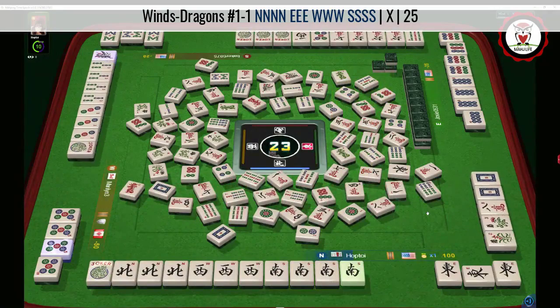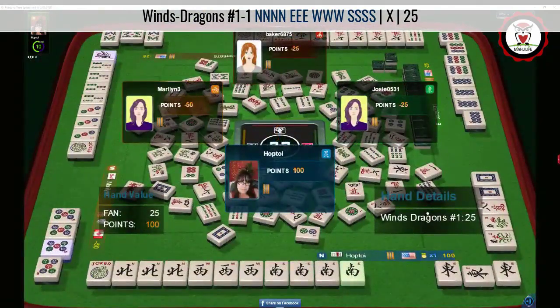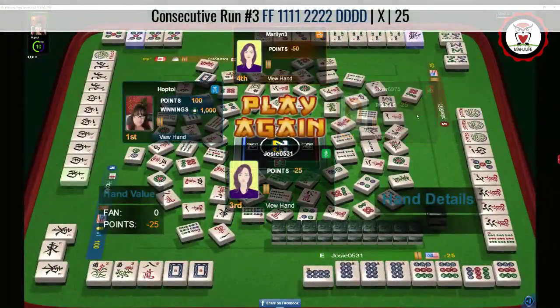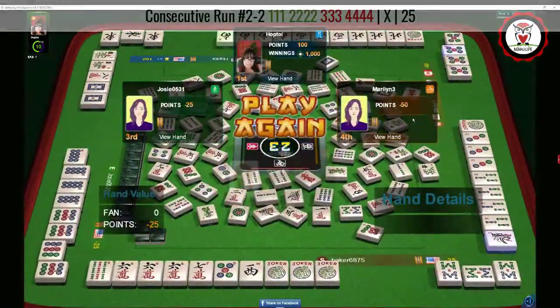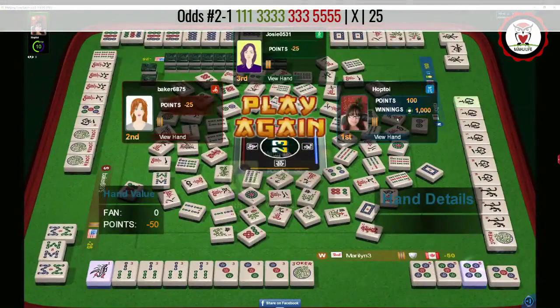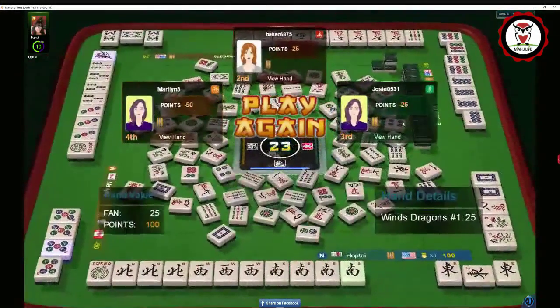That one took a while! We've got news — the first hand: Kong, Pung, Pung, Kong. We waited a long time for that, so that was a sweet win. Here we have a player who needed a white dragon — one more joker and they could have been ready. Six, seven, eight, nine: Pung, Kong, Pung, Kong. One, three, three, five — they were ready to win on a one bam; they're playing a gap hand. They needed a one bam. Patience is a virtue.